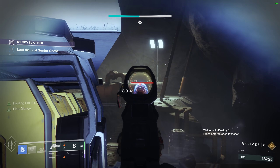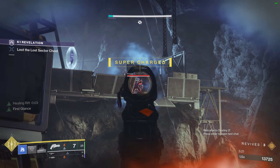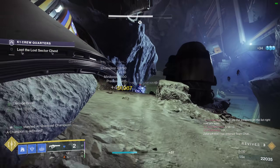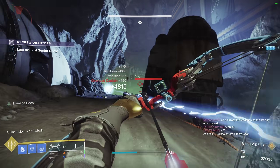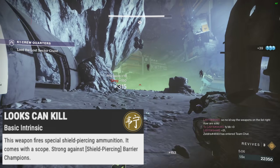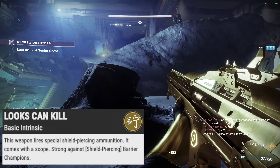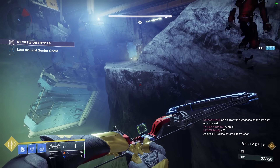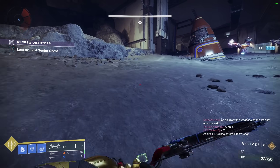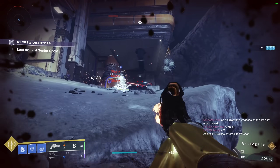After testing, it does actually turn out that it can be any elemental shield and At First Glance will stay active. Now its next perk is kind of more of a meme, but it has a key piece that makes this a full-blown swiss army knife. Looks Can Kill states: this weapon fires special shield-piercing ammunition — it comes with a scope, thank you for the clarification Bungie. So besides the meme of this hand cannon having a scope, it intrinsically has Anti-Barrier rounds, and that is huge.